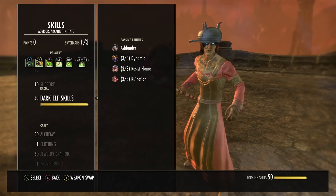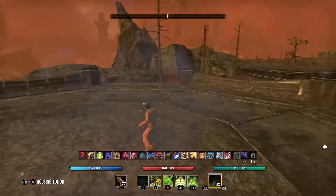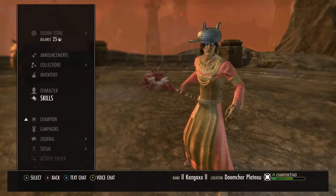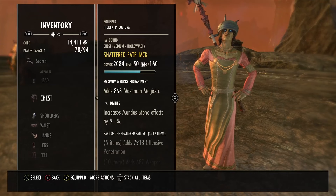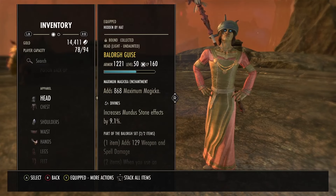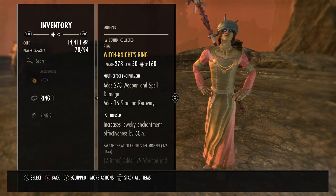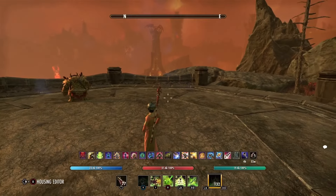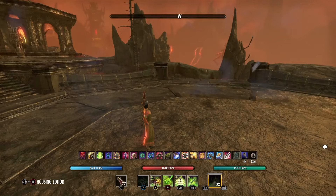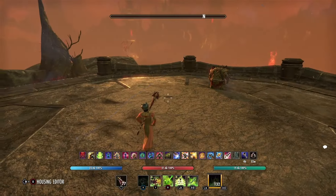Make sure you have your racial passives and alchemy medicinal use to make your potions a bit stronger. This is built purely for crazy damage. If you wanted to make it a bit more viable with more defense, you'd probably put reinforced on everything on the bigger pieces and impenetrable on the smaller pieces, and maybe add a recovery glyph. But this is just a super fun trolly glass cannon build - packing in tons and tons of damage.